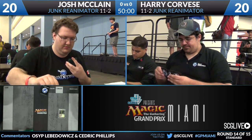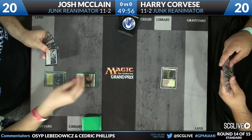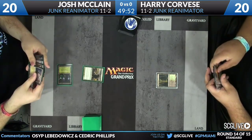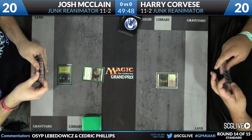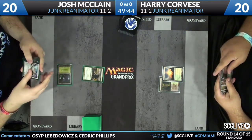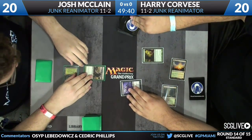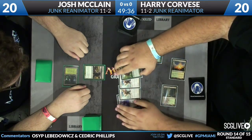Being on the play is very important here. Harry Corvese is on the play but unfortunately doesn't have a mana accelerant. Mana advantage is critical in this matchup alongside mana denial. Reanimator decks are very mana hungry, so whoever can get to five mana first and start getting Acidic Slimes into play has a pretty big advantage. We see a Mulch here for Corvese.